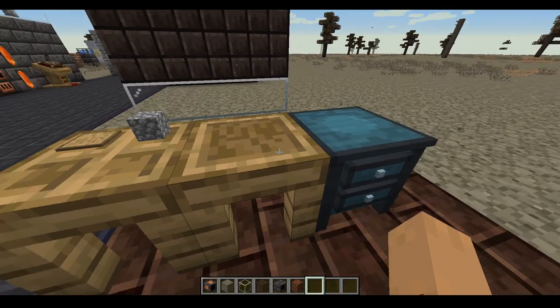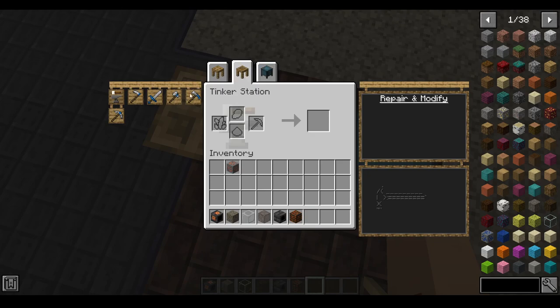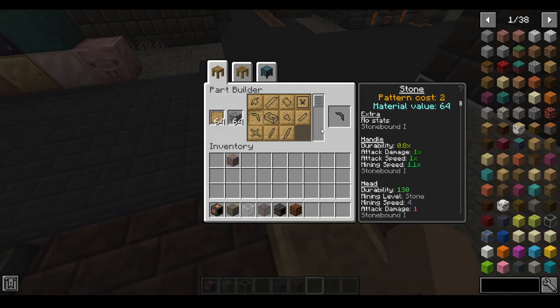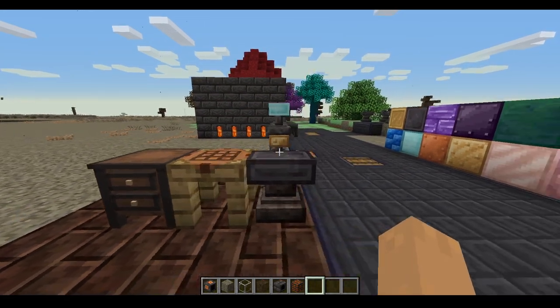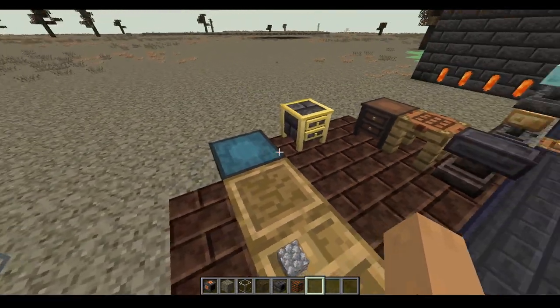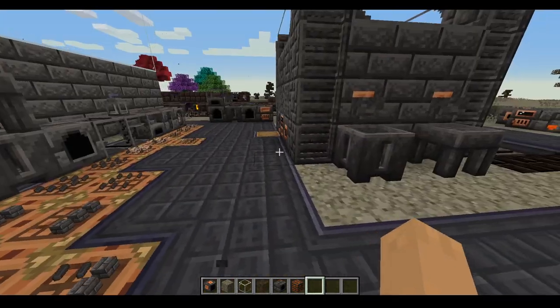When making tools, you put them in a tinker station. You find whatever tool you want to make — they all have different attributes — then you make these components out of whatever material you want and put them in the grids and you should get your tool. There are ways to use the smeltery to get more durable parts than just wood, stone, and bone, but I'll get into that after explaining some more advanced smeltery uses.